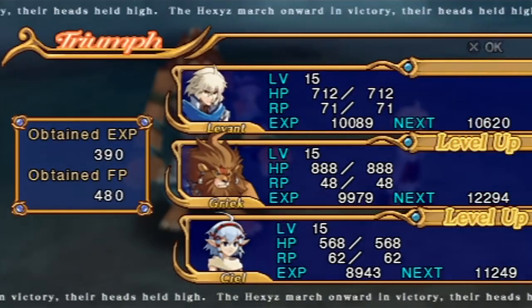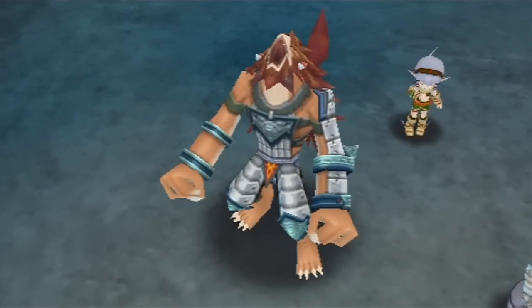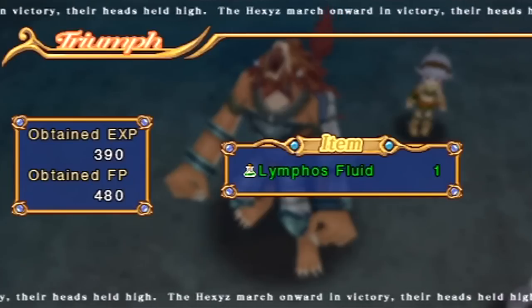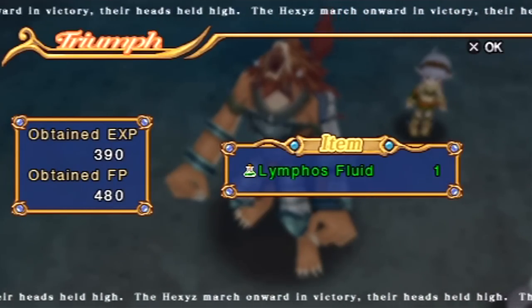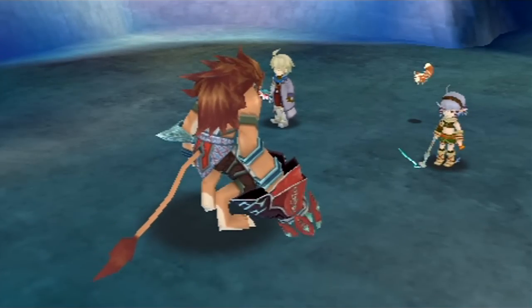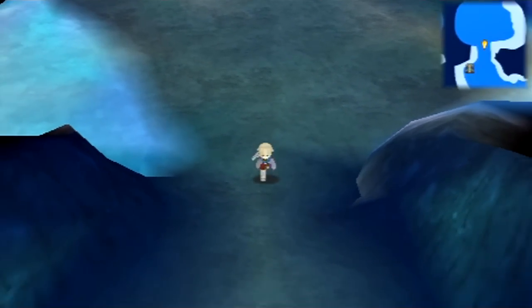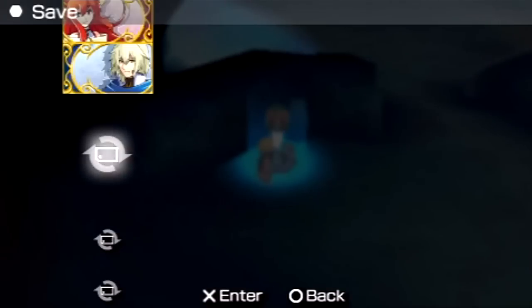Hopefully I will get one of the rare drops I want. There we go — that's the drop I wanted to get from them: the lymphos fluid. It's very useful for a side quest later on. It only took me four tries to get it. That's one of the things I love about this game — rare drops are rare in name only. It only takes like three or four tries, boom, you can get what you want. It really helps out later on in the game. If you don't care about doing every single side quest, it's not that big of a deal, but it would be nice.